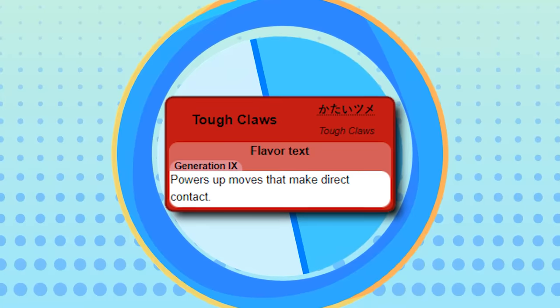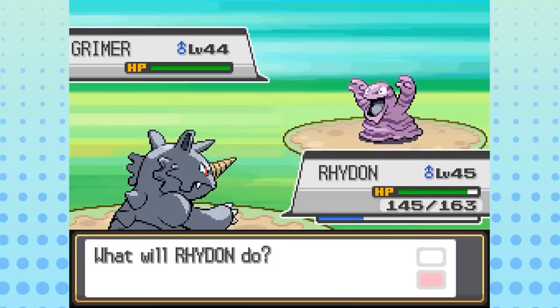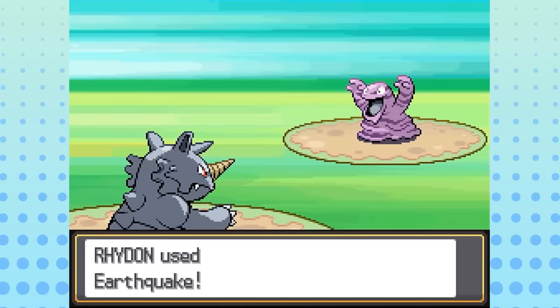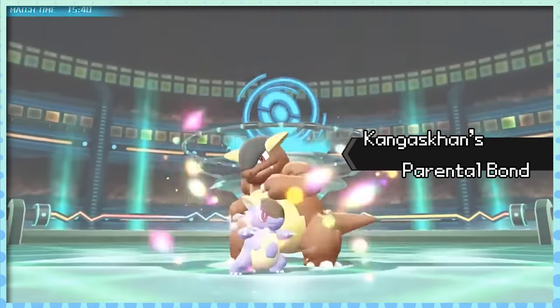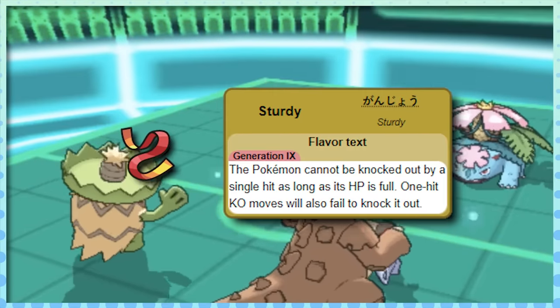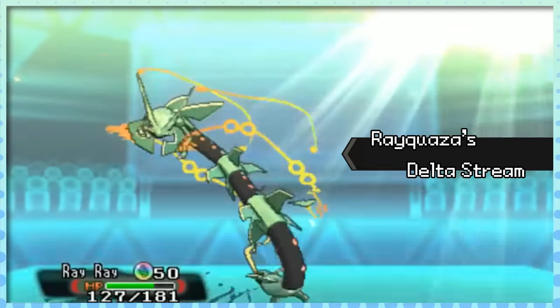Up next is Tough Claws, which is basically a medium between Iron Fist and Adaptability — it boosts damage done by contact moves by 30%. Bear in mind, contact is different from physical; for example, Earthquake is a physical move but you don't actually make contact with the opponent, though most physical moves are contact moves. This ability used to be exclusive to Mega Evolutions and Barbaracle, but now it also belongs to Pokémon like Lycanroc and Baxcalibur. And while I said I didn't want to discuss signature abilities, Parental Bond was the driving factor behind Mega Kangaskhan being as broken as it was, especially since it could use Power-Up Punch twice to essentially gain a Swords Dance boost while also breaking Focus Sashes or the Sturdy ability. And Delta Stream is one of only a few reasons why Mega Rayquaza was so broken.